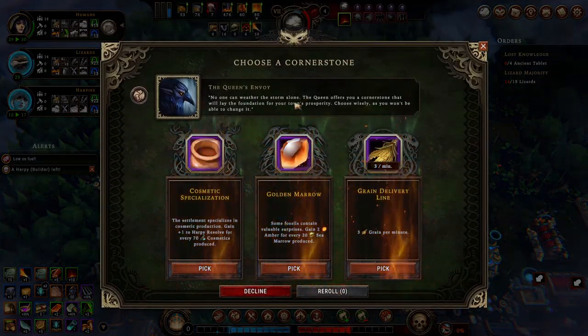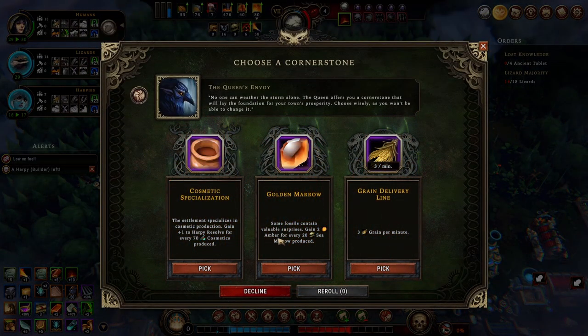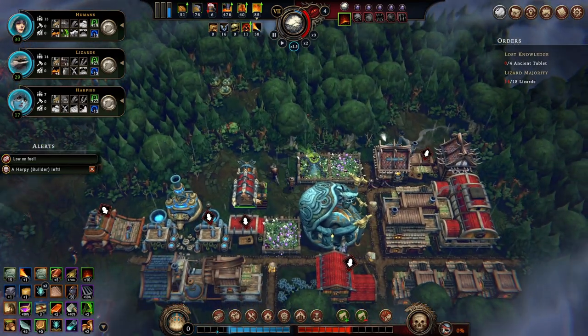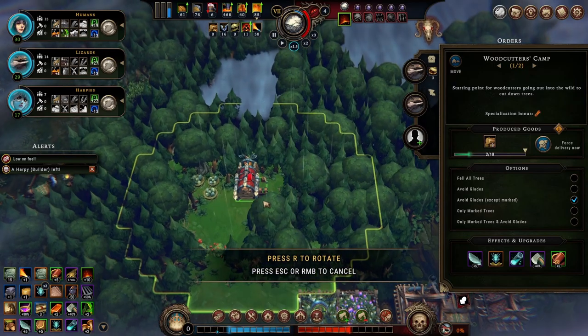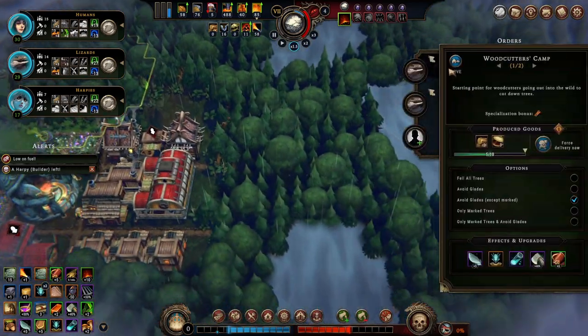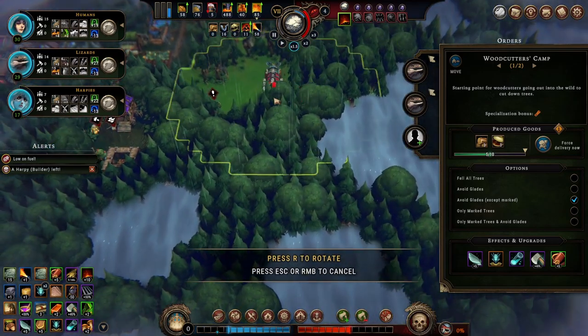We have orders. Cosmetics - we're not producing grain per minute, we don't really need it. But we'll go for it because I don't think I'll use the others anyway. So now let's move and make sure we continue discovering glades. I don't want it there, I want a larger glade.